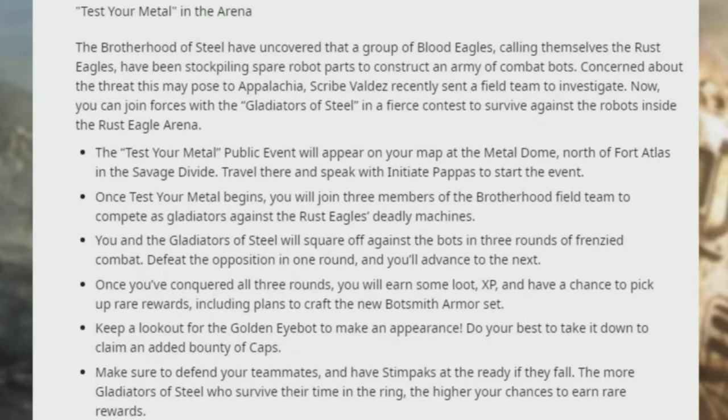First up is Test Your Metal. The Brotherhood of Steel has uncovered a group of Blood Eagles calling themselves the Rust Eagles — they've been stockpiling spare robot parts to construct an army of combat bots. Sky Valdez has sent a field team to investigate. The Test Your Metal public event will appear on the map at the Metal Dome north of Fort Alice in the Savage Divide; travel there and speak with Initiative Pappas to start the event.